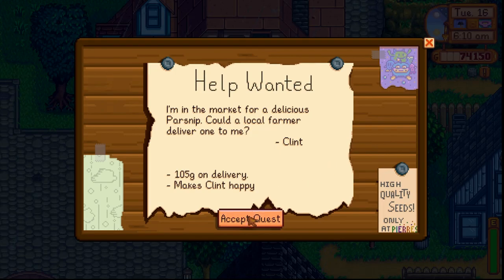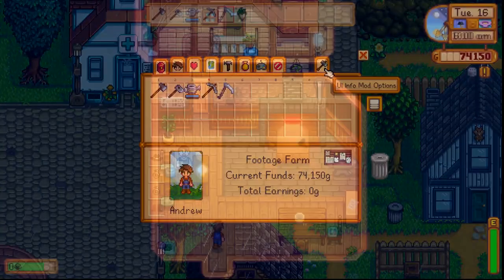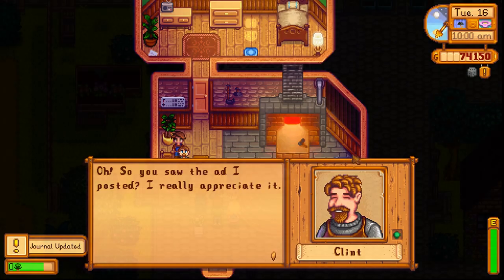If you see any notices outside the shop, try to get them done as long as they're not too annoying. Not only is there an achievement for doing 40 of them, but each time you complete one, you'll get a nice little friendship boost with whoever posted it. Also, when delivering an item, they'll typically pay 3 times the normal selling value, so that's always nice.